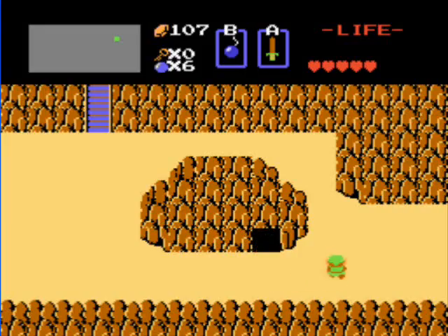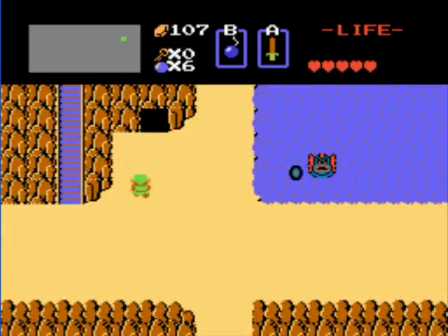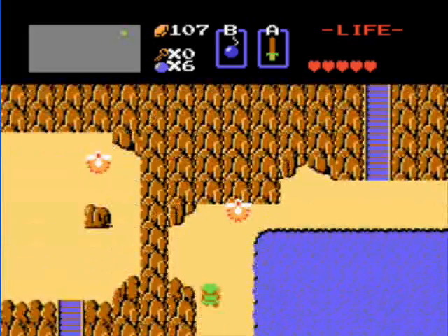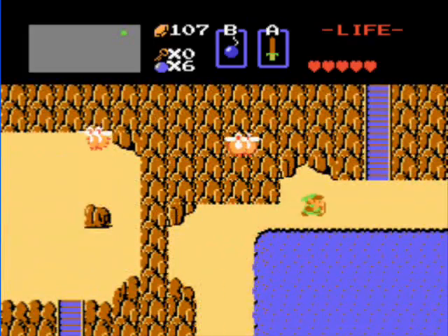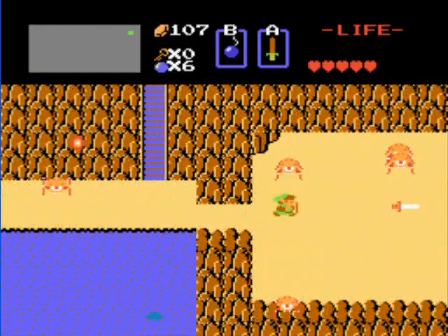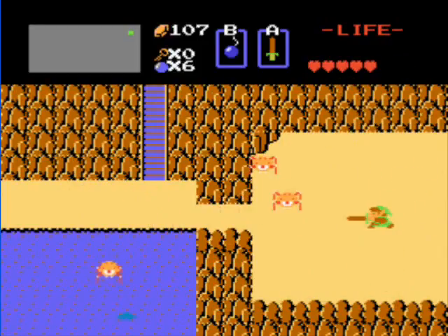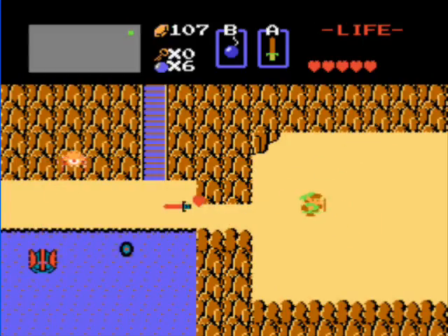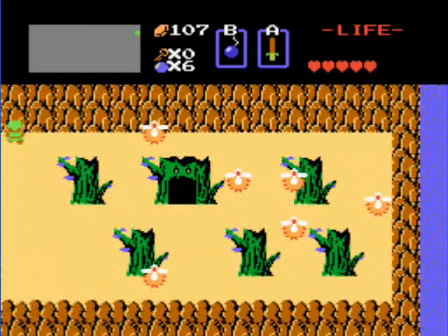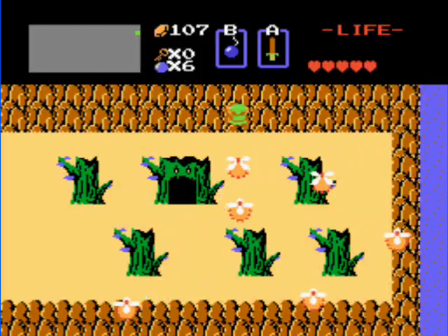From here, you want to go right one screen and then up. We're going to go to a secret passage and get 100 rupees from a secret Moblin. It's very hard to find because there's just an invisible staircase in the wall up here. Where he is looks a lot like an entrance to a dungeon — but it's just his little cave. Maybe he's got a lot more than 100 rupees lying around, if he can pimp out his cave like that.